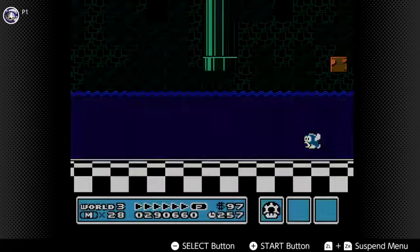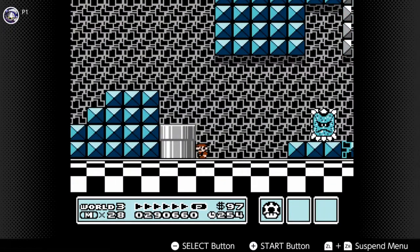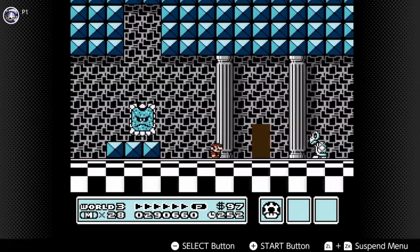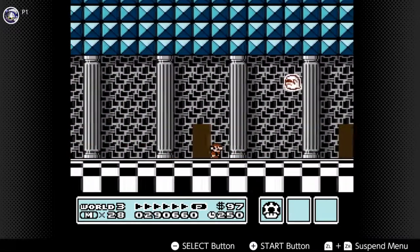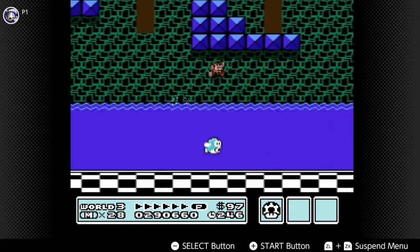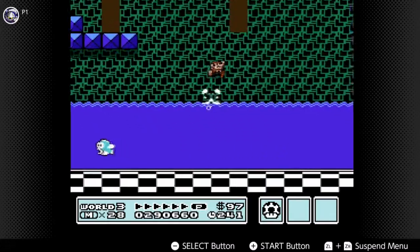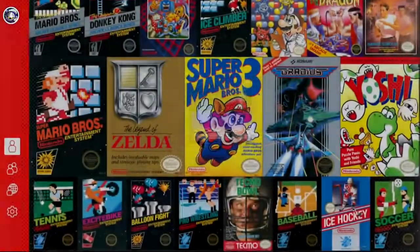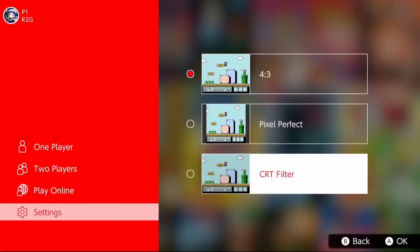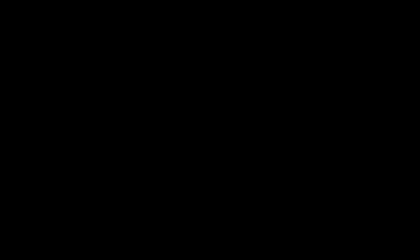So if you remember all of that screen tearing from Super Mario Bros. 3, that's not gonna go away when you play it on the Switch. But that's more of a minor thing. The major problem and worry for performance is the CRT filter. When you play a game for a while with the CRT filter, especially in handheld mode, it will create a temporary burn-in effect on your Switch's screen.